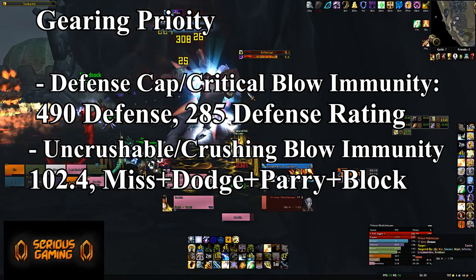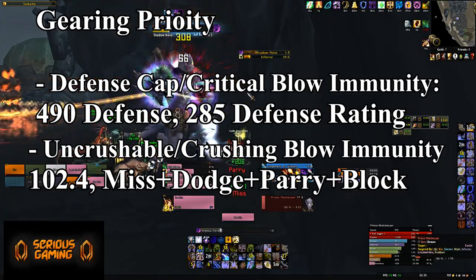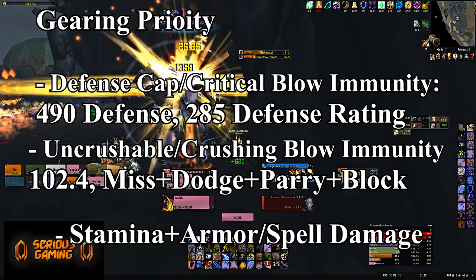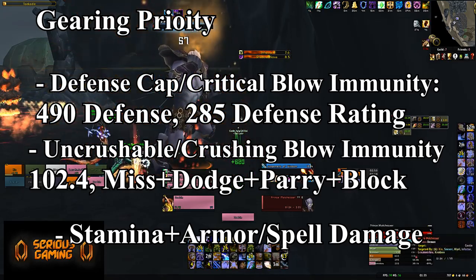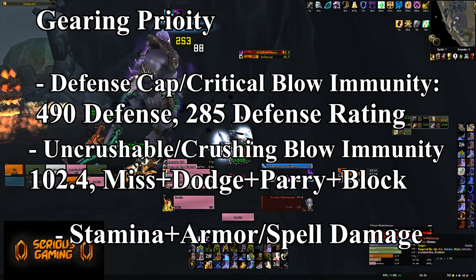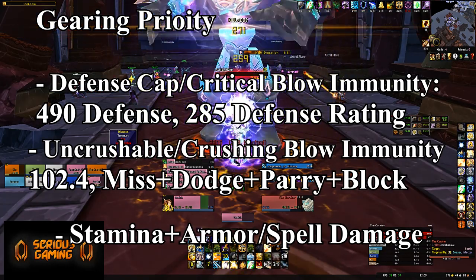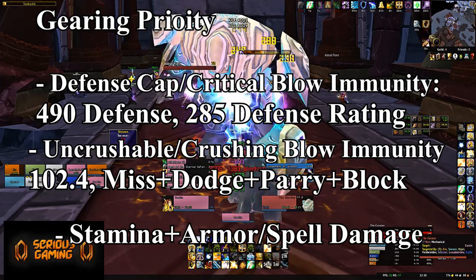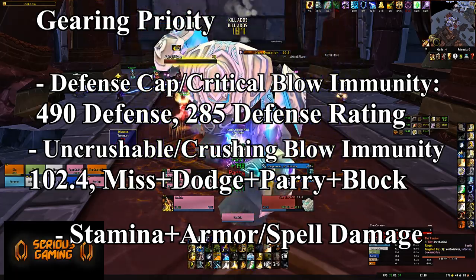For non-raid content you'll just need 100%; for raid bosses you'll need 102.4%, and it is advisable to get it if you're serious about playing as a Protection Paladin. After that, you focus on stamina and armor for survivability, and spell damage for your threat. Protection Paladins only care about one stat for improving their threat — spell damage, specifically holy spell damage — unlike warriors and druids who have to care about a variety of stats.